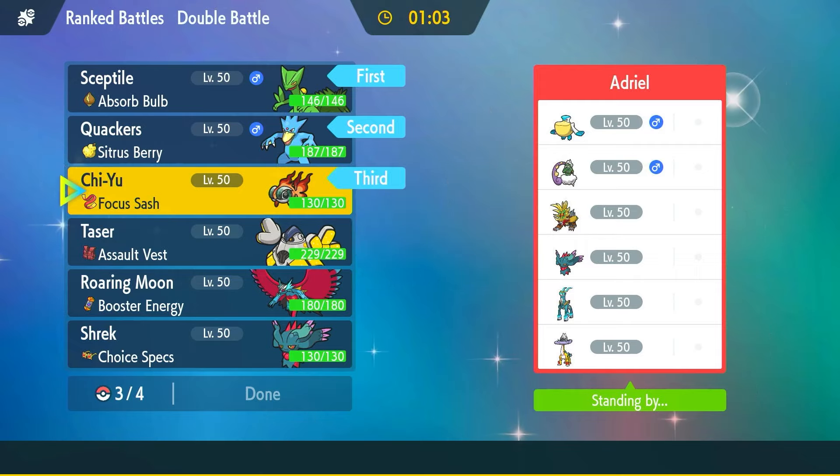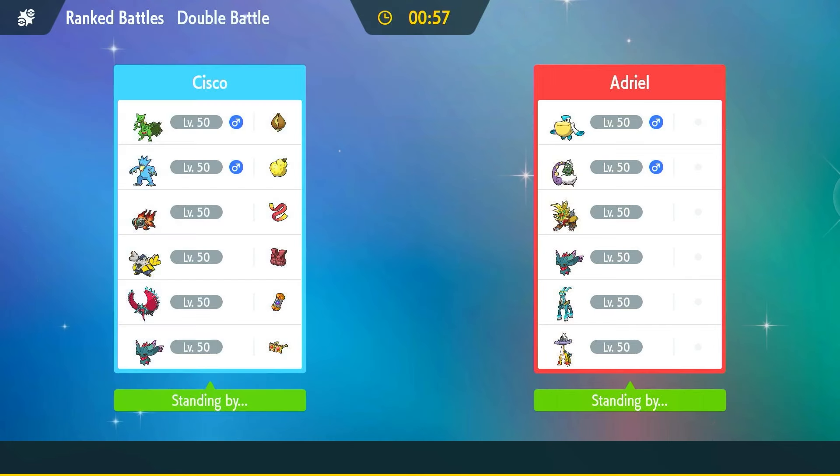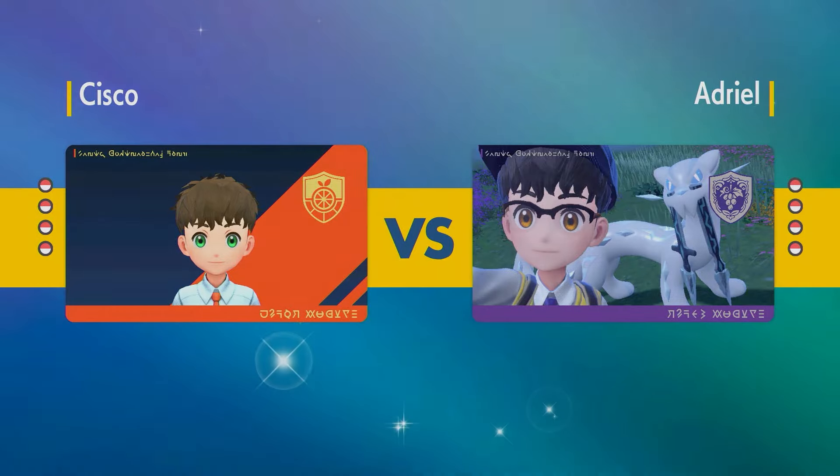I think I'm gonna go same top three here, and to close the game off Flutter Mane choice specs Dazzling Gleam just looks so strong. I played one battle with it — Septile can actually put in work and Energy Balls hurt, but it is very fragile. It can outspeed everyone, but it's extremely fragile.